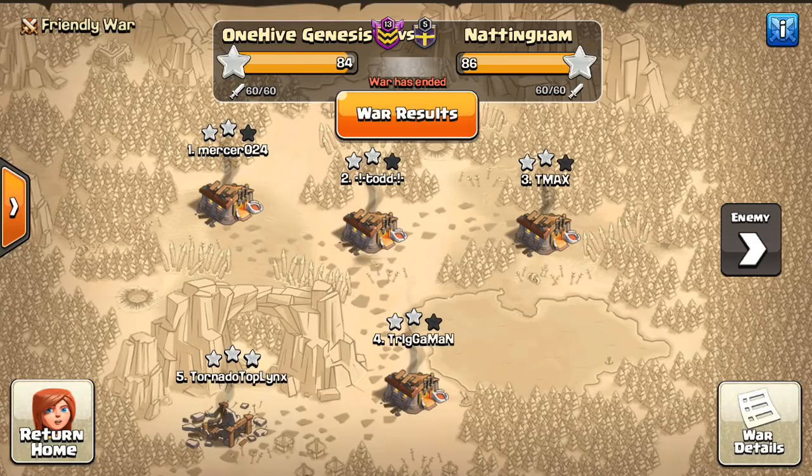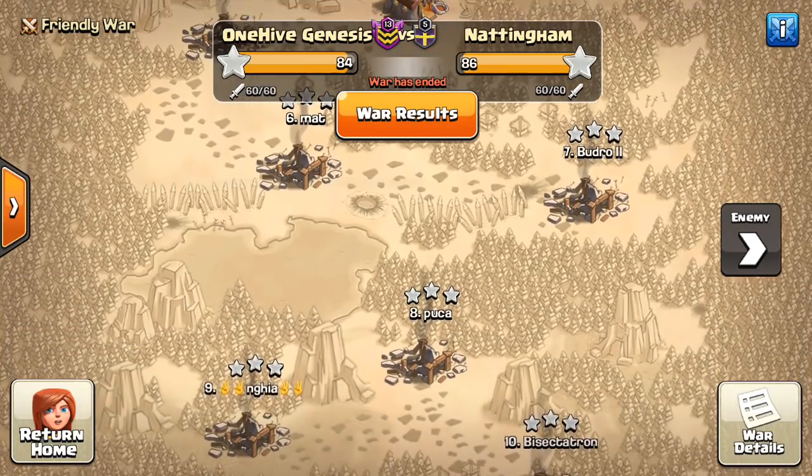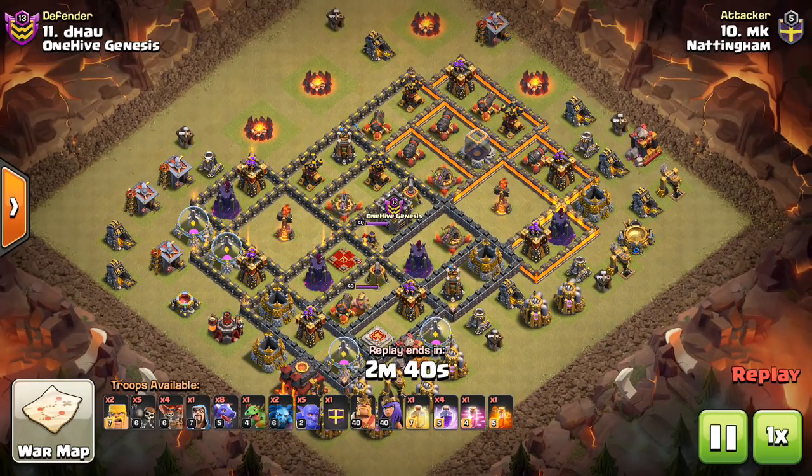Hey guys, what's up? Bisectatron here from One Hive Gazette, with the next video. Today we're taking a look at some air attacks at Town Hall 10 from this last war against Nottingham. You can see the score right there. Not a bad war from us, but they crushed some of our bases — five 10v10s. We're going to look at three of theirs and one of ours. We put up 84 stars, which is solid, and we're still looking like we have a spot in the playoffs. Let's take a look at these attacks, focusing on Dragon attacks and La Loon attacks, because air attacks are coming back at Town Hall 10 somewhat.